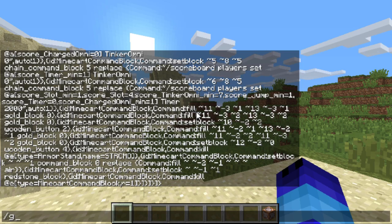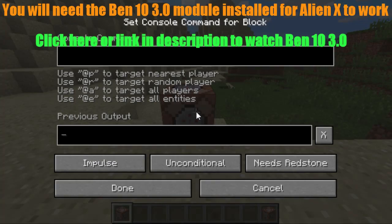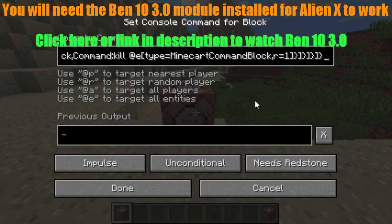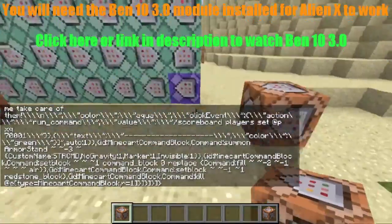You're going to want to type /give your username, then 'comm' and press Tab to get yourself a command block. You're going to want to slap it down and then paste in the super long command that will be found in the description of this video, and just click done — and you get yourself this gigantic machine.